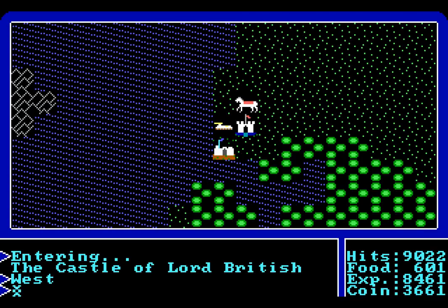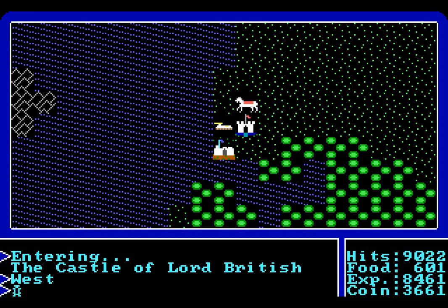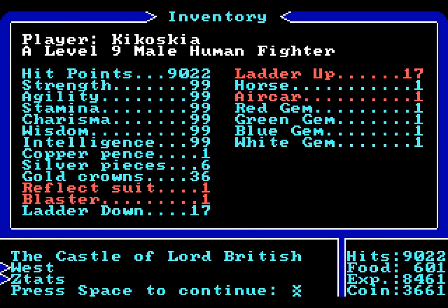Welcome back, folks, to Let's Play Ultima 1: The First Age of Darkness. When last we left off, let us check our stats and see that I finally have 99 points of strength — the final stat that the Stranger needed to gain max stats in everything. And let me tell you, it took a very long time to get those points of strength, because the more strength you get, the slower the progress is.